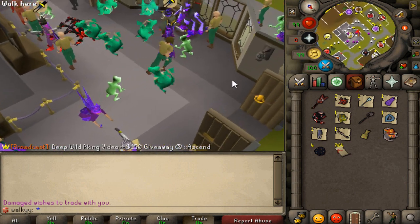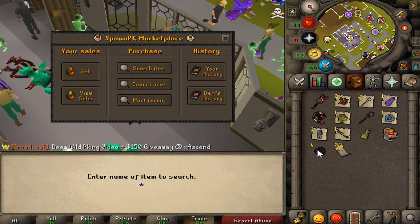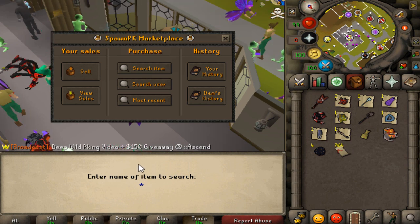Alright, so the first thing we're going to be doing is go ahead and sell all the stuff we have. I've just collected a few items from the bank we had. We're going to pull them all to the bank and go to the vault and start the rebuild right here.